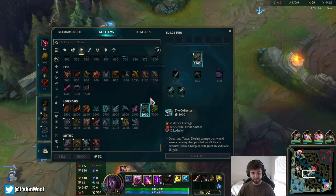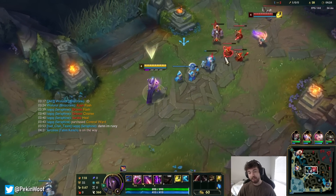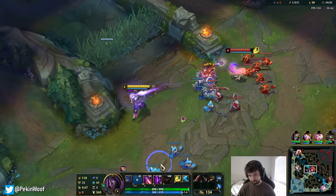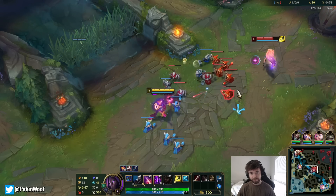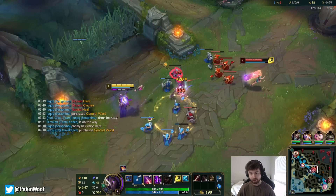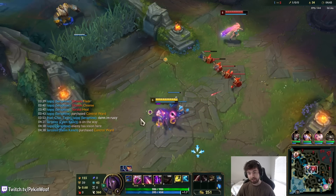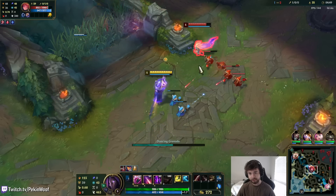That being said, I'm going to skip Gale Force and go for Collector into Infinity Edge, which gives the most damage but without Gale Force — which is a huge deal, but it's for a video, so why not. If you want to know the best build path for Jhin versus people with around 70 armor — standard squishy base armor around level 11 — the best build is Gale Force into Infinity Edge every single day. It gives so much damage. That's what I recommend.